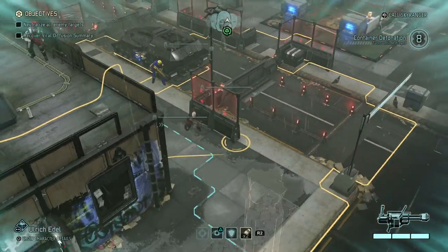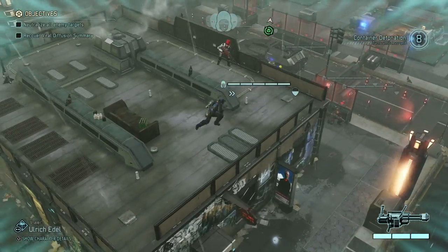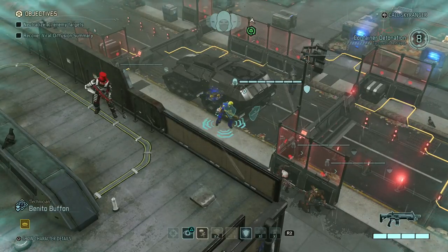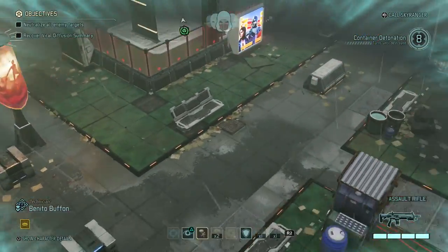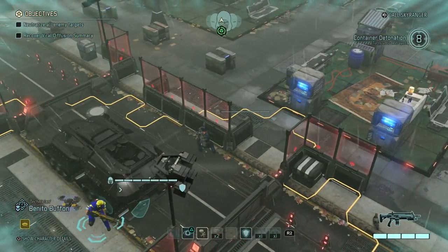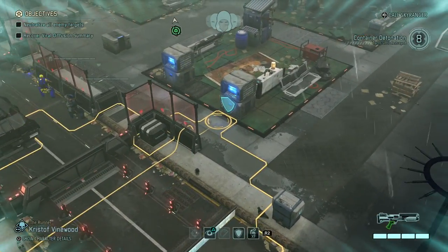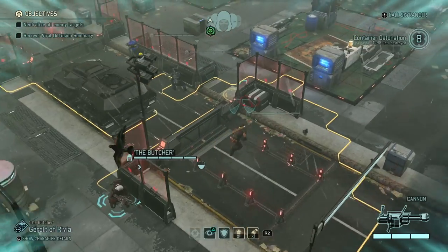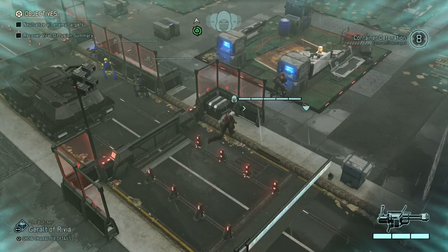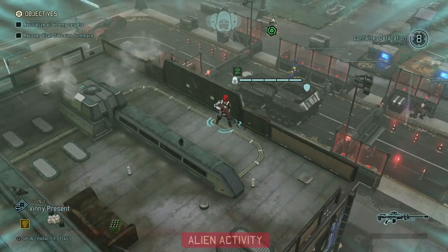Let's move everybody up just to get closer. I'm going to dash Ulrich closer. Vinny has a sniper shot available if needed on the next turn, because we do have a large patch of open ground to cross. I'm just going to move everybody up - slowly but surely. Nobody is encountering anything which is, right now, a good thing. Everybody moved up, and Vinny, you can stay right over there.